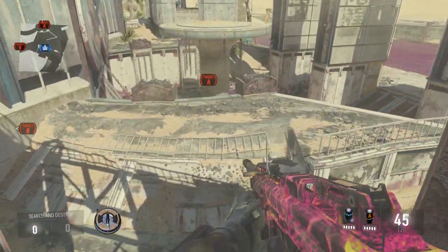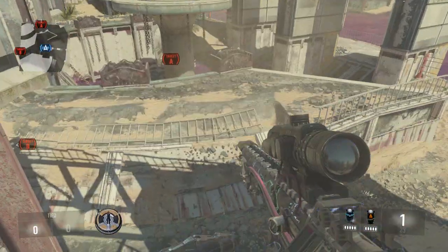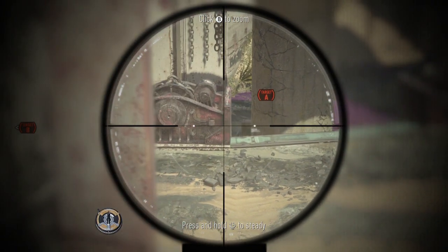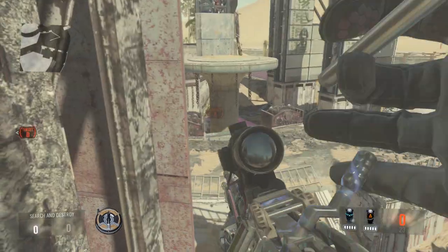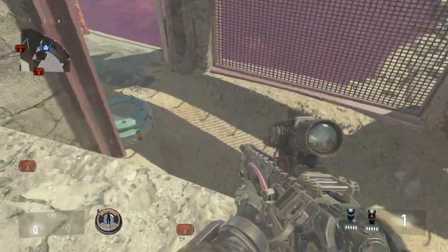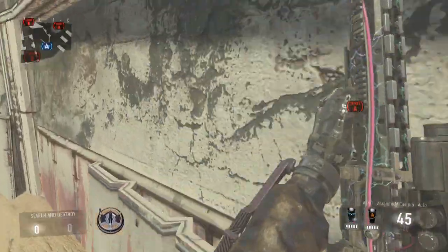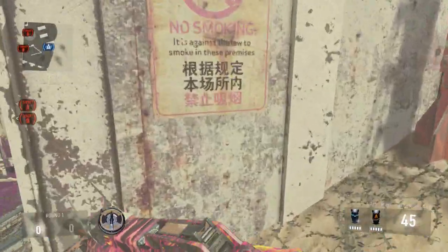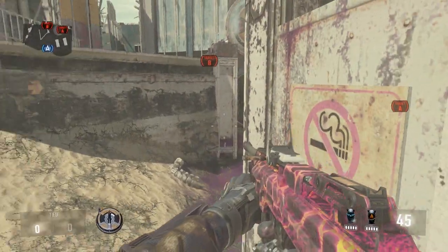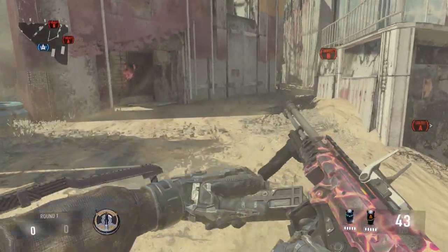Up here is the much better spot. From right here you can sit about right here and it's really hard for them to see you. All you've got to do is the slightest movement around the corner and you can see the bomb. Plant the bomb about right there and it's really hard for them to see you. Over here is a decent spot, and same goes for this spot right here - pretty obvious spots but you can actually see the crease right there. You can see if anybody comes out of there - it's a pretty decent spot on defense. You can see people coming out and then it's a quick easy peek to see A.